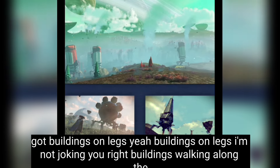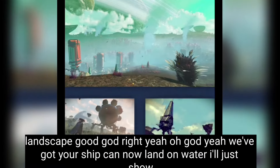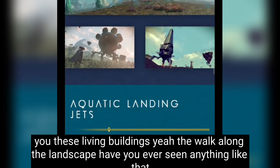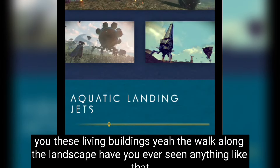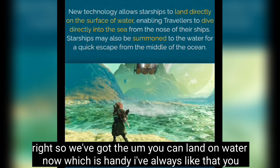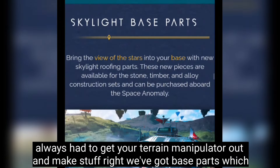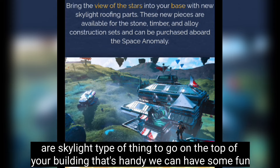Buildings are actually walking along the landscape — have you ever seen anything like that? Your ship can now land on water, which is really handy. There are also new base parts — a skylight type of thing to go on the top of your building.